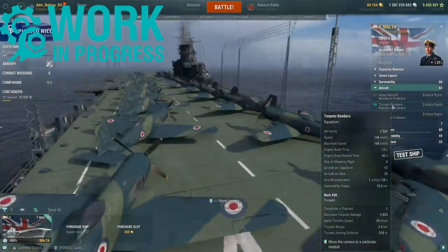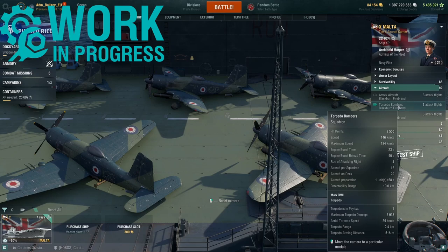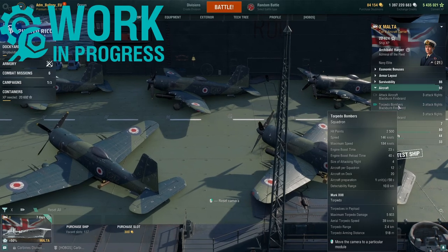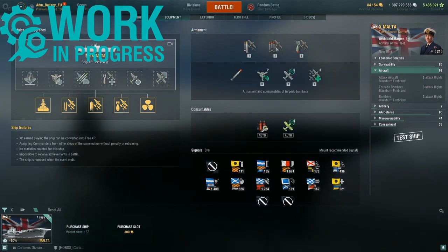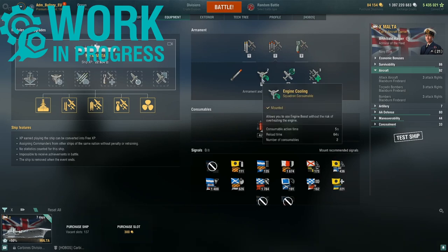Moving to the torpedo bombers — also Blackburn Firebrands. They get 2,500 hit points, a base speed of 146 knots, boosted to 184. There are 4 aircraft per attacking flight, 12 per squadron, with 20 on deck. Aircraft preparation time is 58 seconds, and they can be detected at 10 kilometers. Each aircraft carries 1 torpedo with a max damage of 59,133, an aerial torpedo speed of 39 knots, a range of 2.4 kilometers, and an arming distance of 518 meters. The torpedo bombers get engine cooling, a fighter consumable, and a repair party.